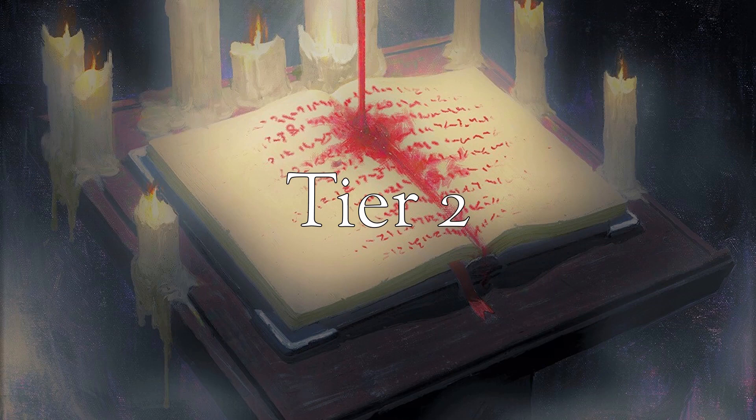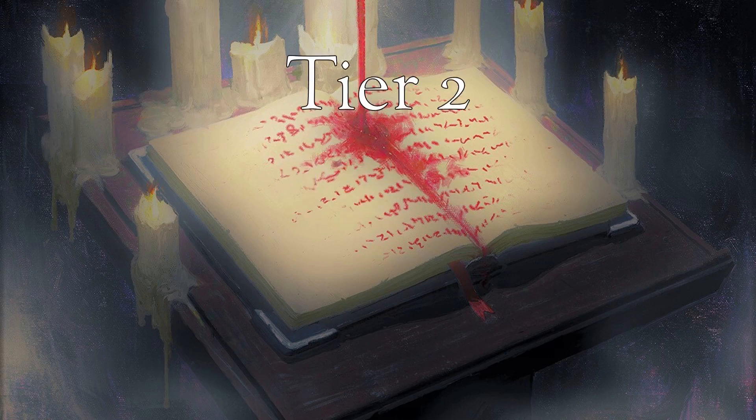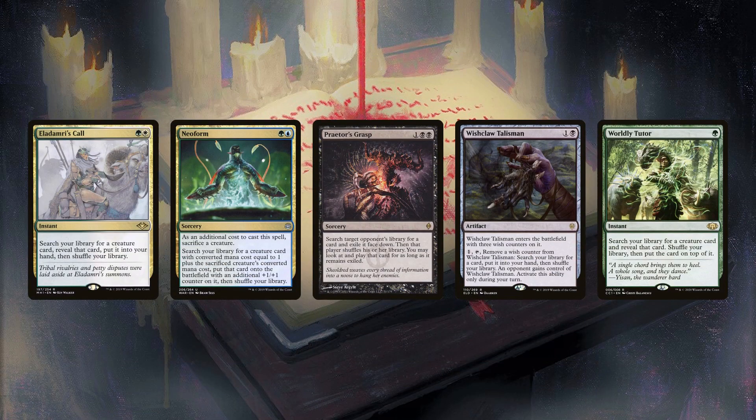Next, we've got Tier 2, composed of tutors that see play in 60-79% of decks. Eladamri's Call was actually a surprise for me. It sees play in grindy, creature-based decks, and decks running creature-centric combos, like Najeela and Dawn Waker.